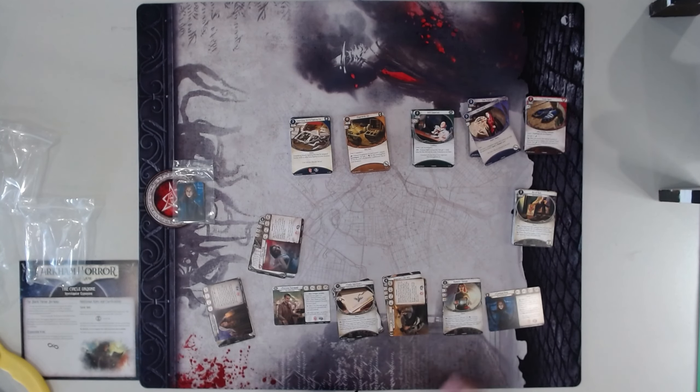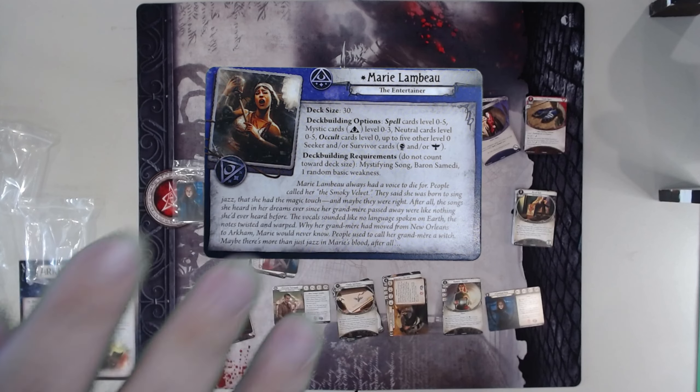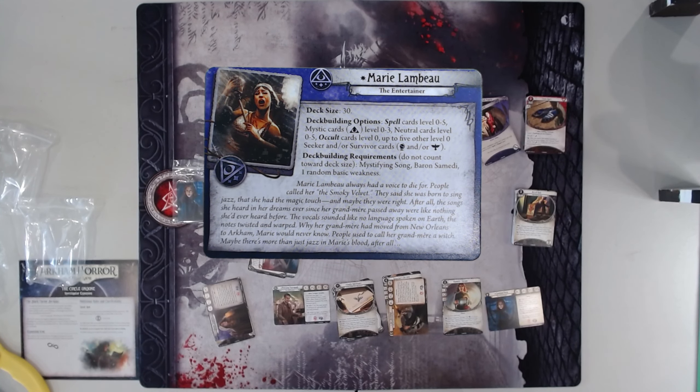Our final investigator — as I said, a 6-investigator box — it is Marie Lambeau. Her stats are insane. While you have one or more Doom among cards you control, you may take an additional action during your turn which can only be used to play spell cards or activate spell action abilities. Yes, the original Doom mystic before Amina Zidane. Her deck building is a little weird — spell cards zero to five, mystic cards zero to three, occult cards zero, up to five other level-zero Survivor cards. Basically the spell trait is what she goes for. I've never played with Marie. She scares me. I know I did a whole campaign playing with Amina, but that was also when I had things like Sin Eater.